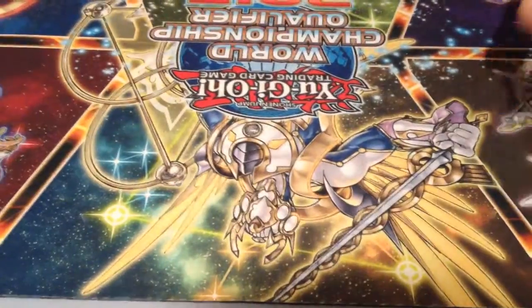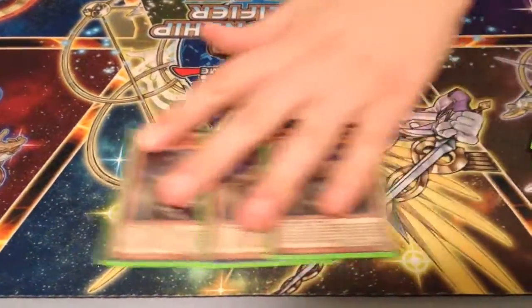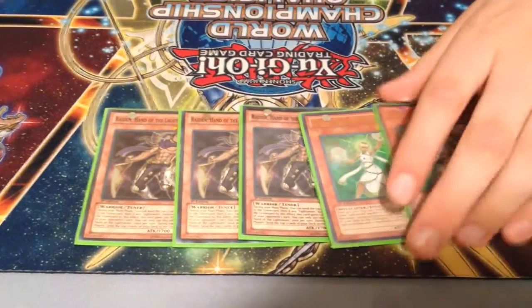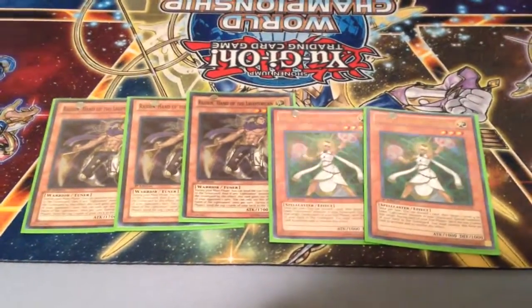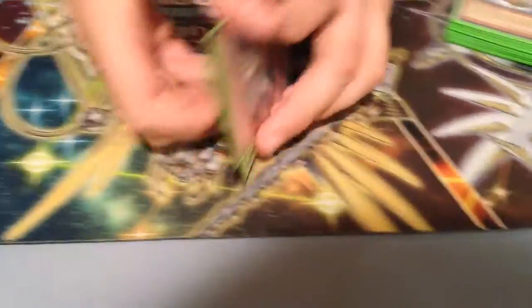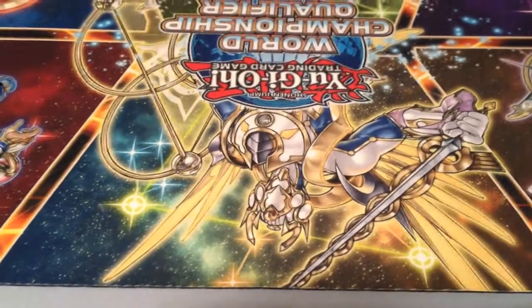Warning: the deck you are viewing right now is still in the beta process. Sorta. For Lightsworn: three Raiden, two Lumina, and one Lila. That's the Lightsworn engine. You know, for a pretty awesome card, she has the prettiest name ever.